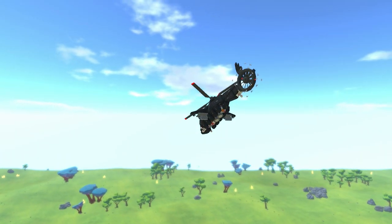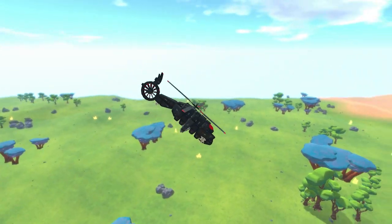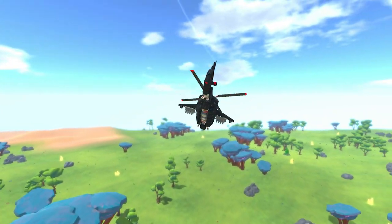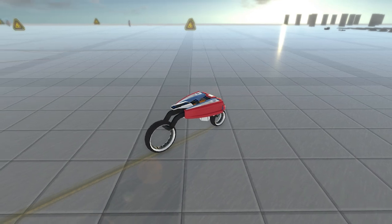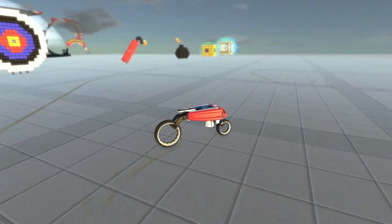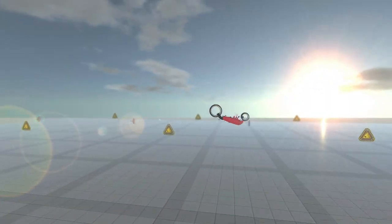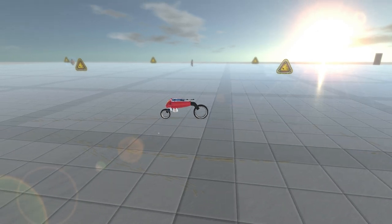All-Axis Gyros affect all three directional movements, which make them great for hovercrafts, helis, and anti-grav techs. The Better Future Single-Axis Gyro only applies torque along one axis, which means you can make a motorcycle that won't fall over sideways, but you'll still be able to rotate along the other two axes — which basically means you can do wheelies and flips.